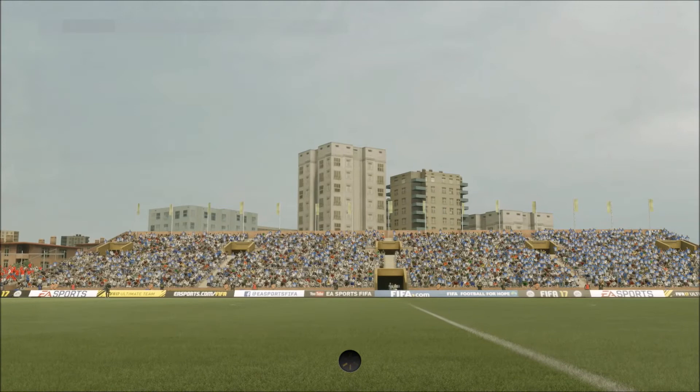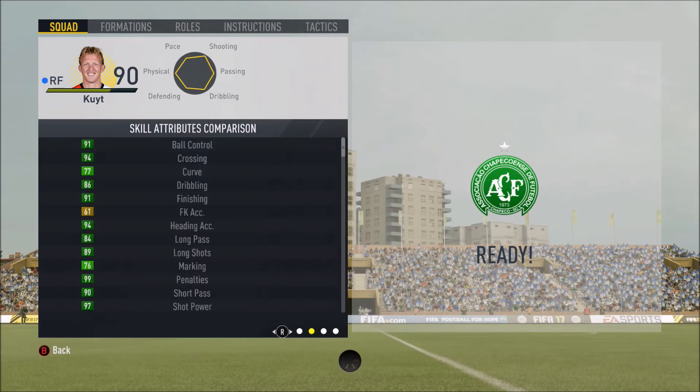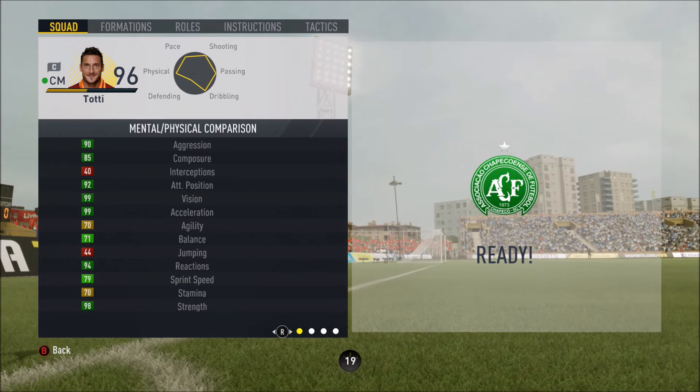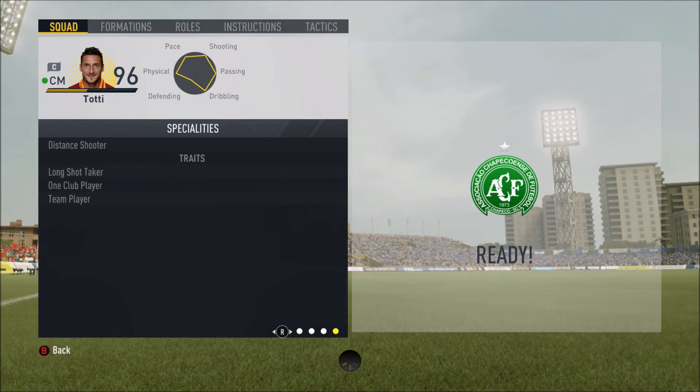You can see the in-game stats — Kuyt with fantastic attack, positioning, stamina, and shot power — pretty much everything bar free kicks is dark green, with the occasional light green. Then Totti's traits: one-club player, huge strength, huge reactions, finishing, passing — pretty much everything. Passing is 99, volleys 99, five-star weak foot, three-star skills, long shot, distance shooter — he's got it all. And that is the end of the video, I hope you've enjoyed it.